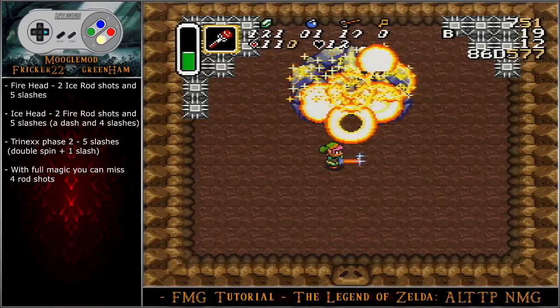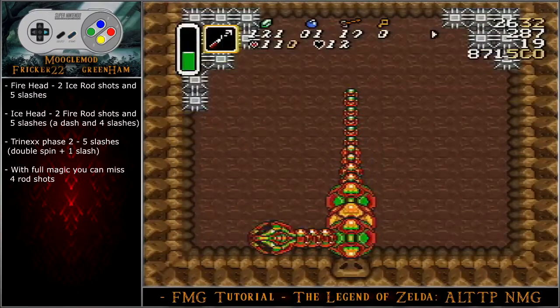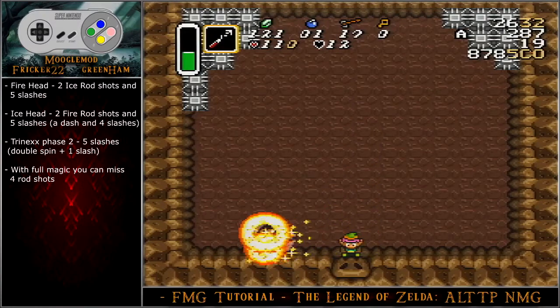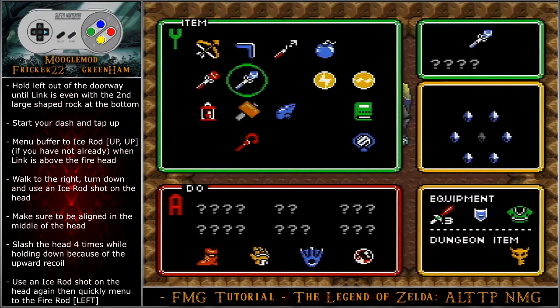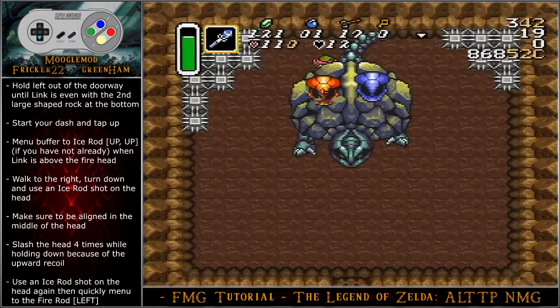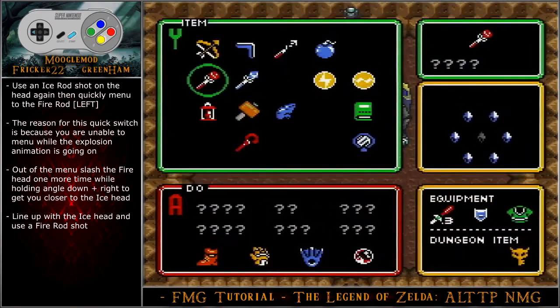The fire head will take two ice rod shots and five slashes, and the ice head will take two fire rod shots and five slashes, or typically a dash and four slashes. Trinex phase two is five slashes, or typically a double spin and one slash. With full magic starting in this fight, you are allowed to miss four rod shots and still be fine, as long as you did okay with your sword slashes. For the Trinex backdoor strategy, hold left out of the doorway until Link is even with the second large shaped rock at the bottom. Start your dash and then tap up. Menu buffer to the ice rod when Link is above the fire head. Walk to the right, turn down, and use the ice rod shot on the head — make sure to be aligned in the middle of the head to prevent sideways recoil. Slash the head four times while holding down because of the upward recoil, use an ice rod shot on the head again, then quickly menu to the fire rod. The reason for this quick switch is because you are unable to menu while the explosion animation is going on.